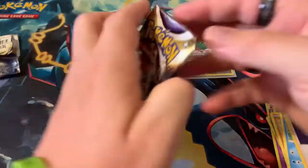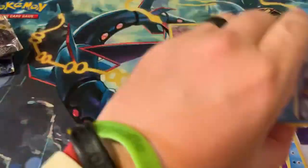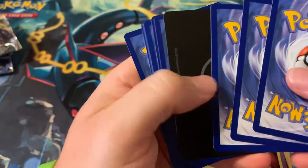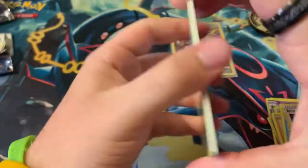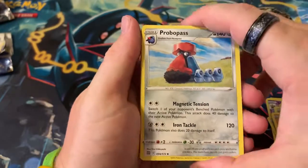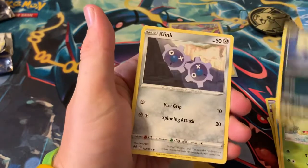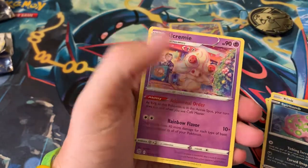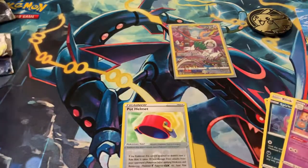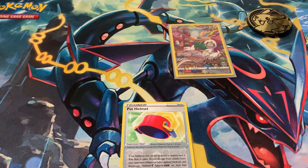Nice pull! Let's see if we can follow that up with another good pull. Come on, something good. One, two, three — we got the V-Star card as our energy. Probopass, Primaplop, Piplup, Turtwig, Sneasel, Clink, Spiritomb, Pot Helmet reverse, and Camerupt as the regular rare. Not too good on that one, but that's all right — we're killing it right now.